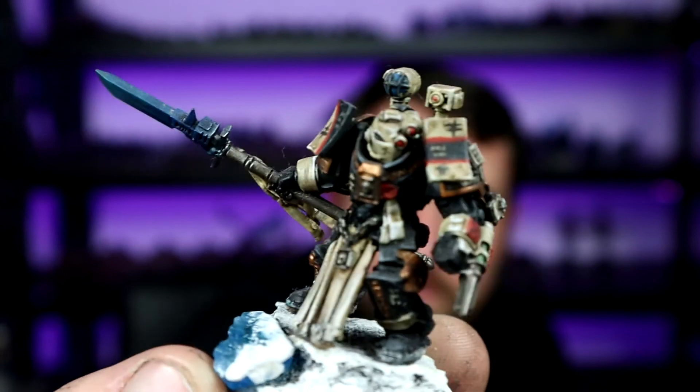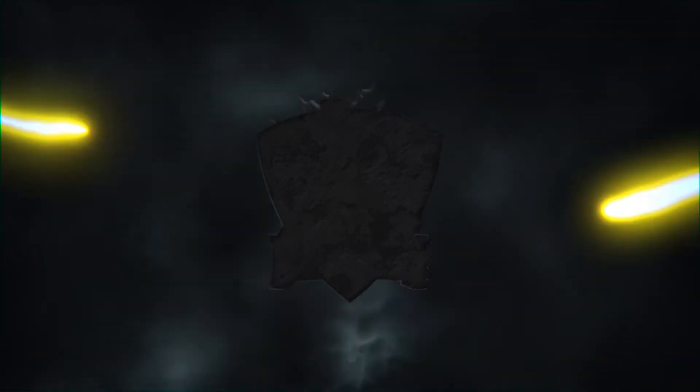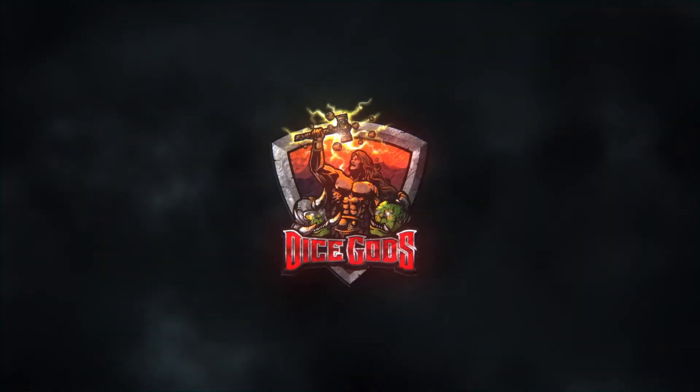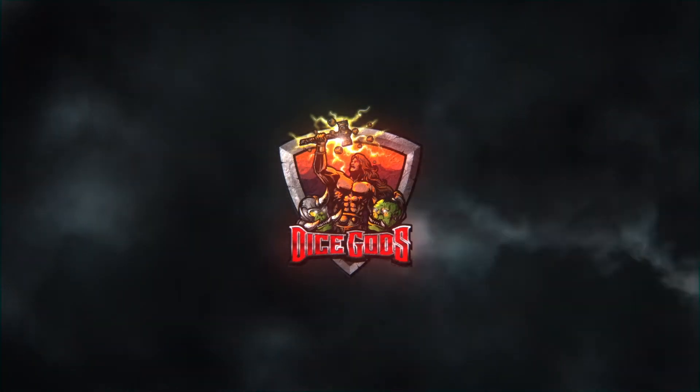How's it going guys and girls? Today we're going to talk about this cool little hombre. That's right, that is the Brotherhood Apothecary. So we're back into characters again — we're into the elites now.